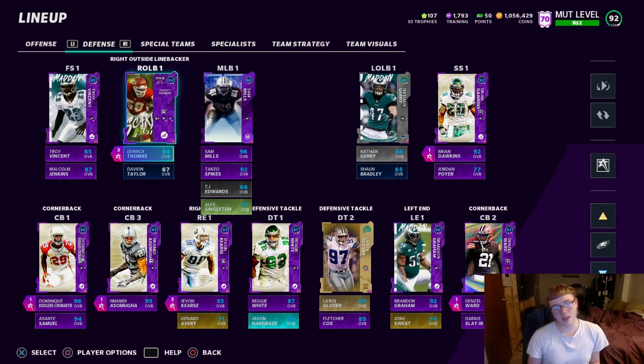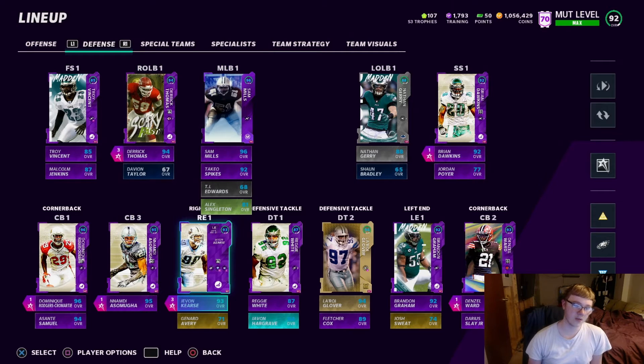So the abilities I run: two Edge Threats — Derrick Thomas, Javon Curse — boom, right off the edge. I run Nickel Normal, I run 3-5 Wide, but this would work with regular 3-5 or anything in Nickel. Big Nickel, 4-3, whatever — it should be fine.